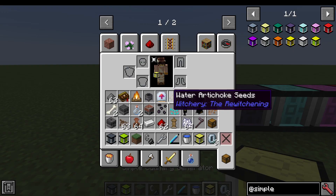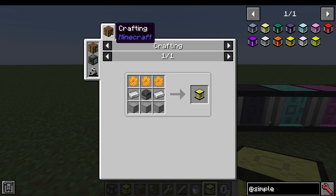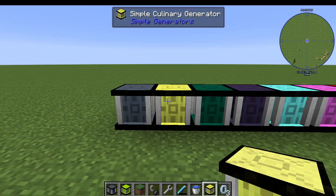The Culinary Generator, you guessed it, makes energy out of food, and honestly at very high amounts. You can pretty much make it with anything edible at all, and this one is made basically with honeycomb.